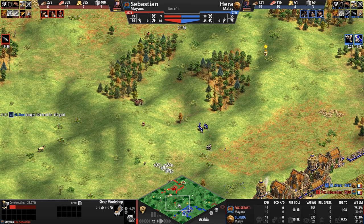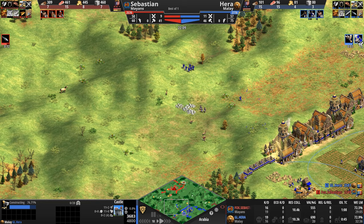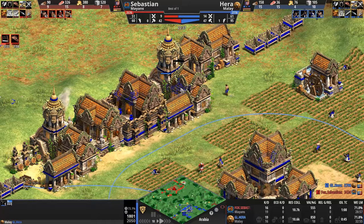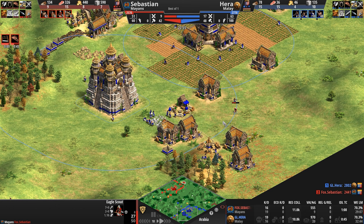Sebastian is expecting ranged play out of the Malay, but the Malay may completely sideswipe him with Karambits. He's definitely getting Karambits if he's getting Squires and Elite Skirmisher. So forget the crossbows — the Malay is just going with skirmishers. Now the one eagle continues to poke in because Hera never plugged the gap — and now he does. Now he's going to see the castle. What a brilliant maneuver by our Mayan to run into that town center.